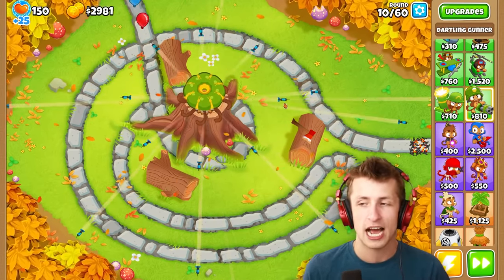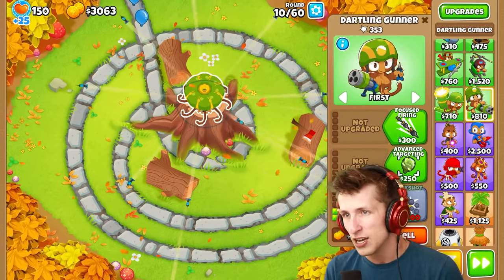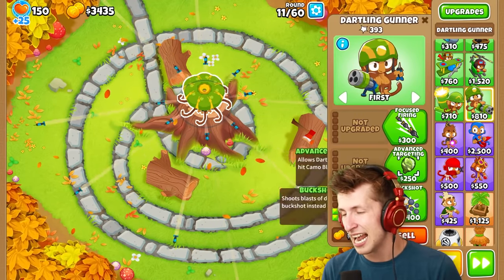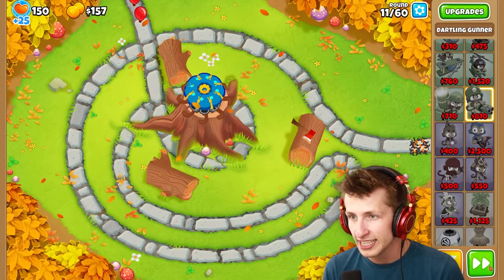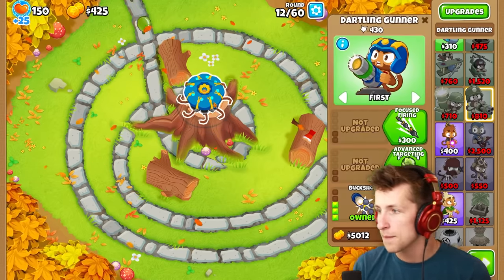This is a very overpowered tower so far. This guy is absolutely crazy. We only need 300 more dollars and we're going to be able to get Buckshot. Here we go — Buckshot! Oh my gosh, does it literally cover a 360 AoE? It does. That is amazing.